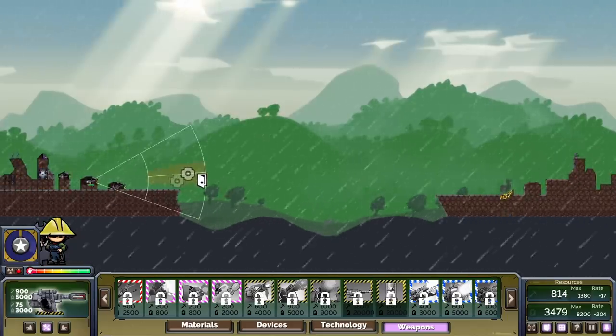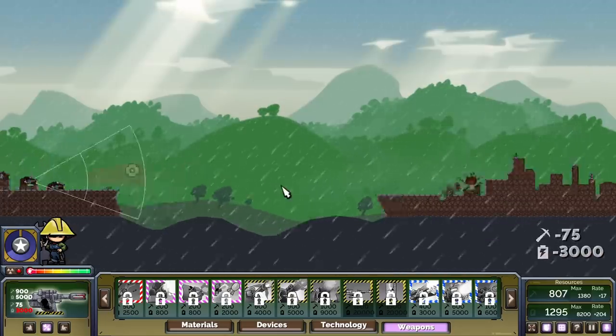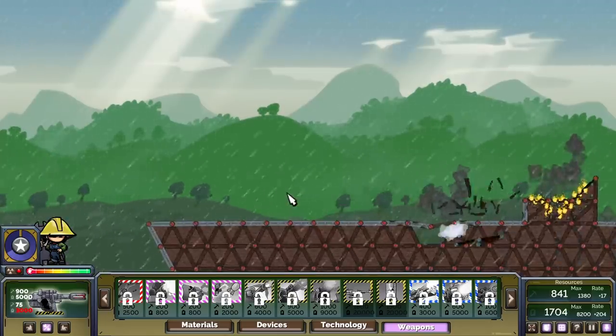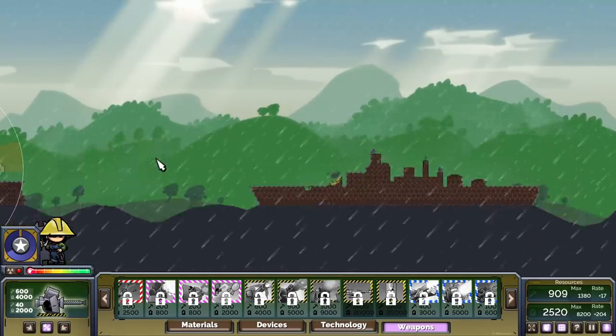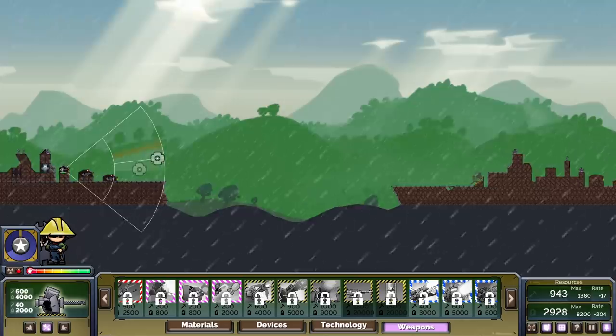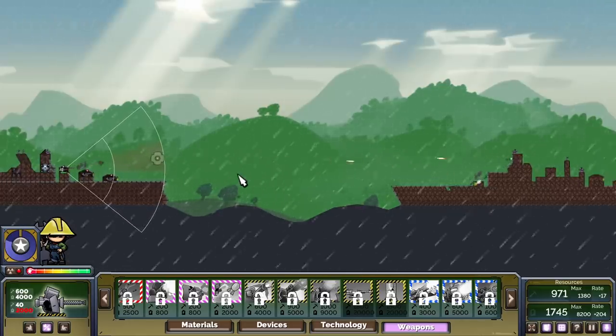Did you see that hit? That was fantastic. If I do it again, I can take out their other cannon. Dirty, dirty. That was beautiful — you just lost your cannons, bro. There's another cannon somewhere else, and if I do a little bit of that, I might take it out. That is amazing.